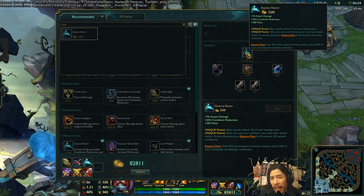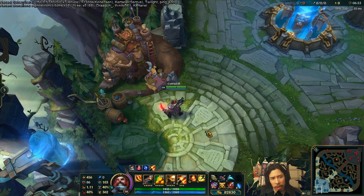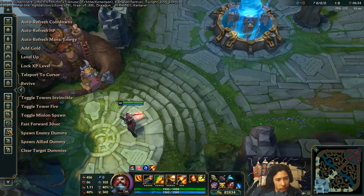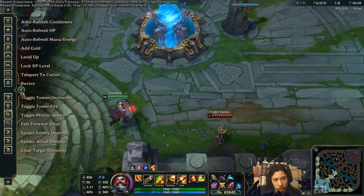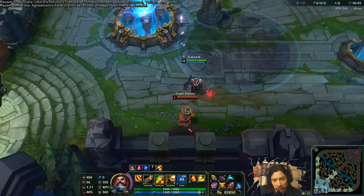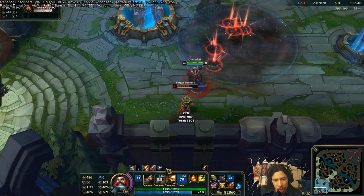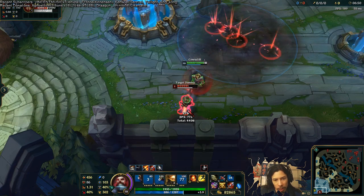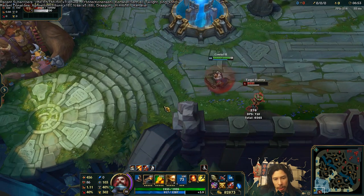What Essence Flare does is give you 30% attack speed, and basic attacks refund 20% of your remaining non-ultimate cooldowns. I'll show you how that works — let's put up a dummy. We're going to cast Gangplank's ult and then attack. Notice how the abilities are flashing and I'm attacking faster? That's because I have the Essence Flare buff on.